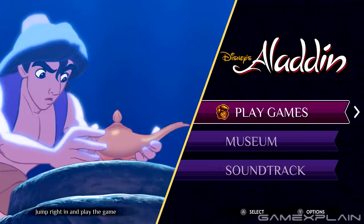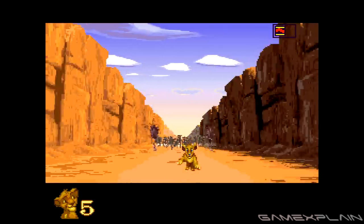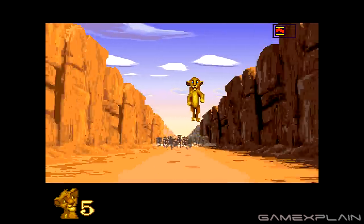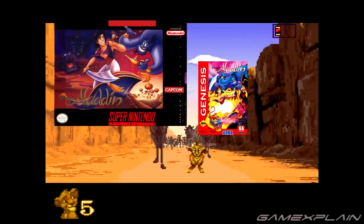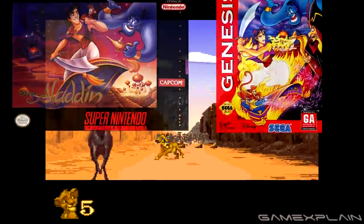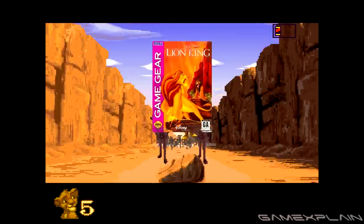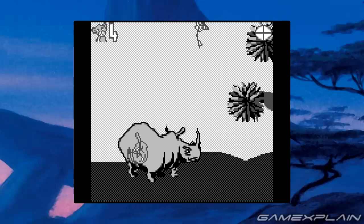All together, that makes for 6 different versions of Aladdin and 5 for Lion King. It's quite a lot, even if most of it is largely redundant. There are some notable absences, like the Super Nintendo and Game Gear versions of Aladdin, which is understandable as neither were developed by Virgin Interactive, unlike all the others. However, the Game Gear version of Lion King was, which makes its absence a little bizarre considering the Game Boy version made the cut.